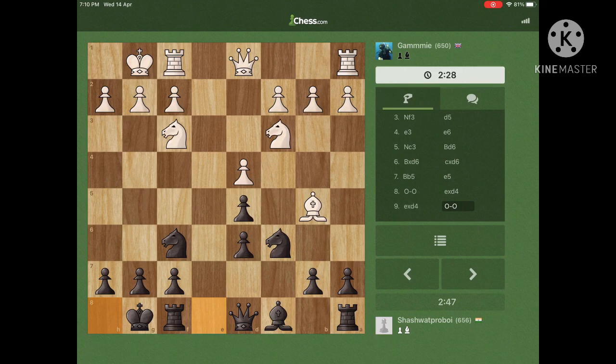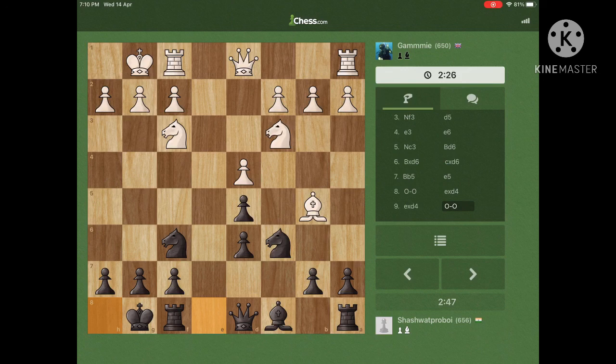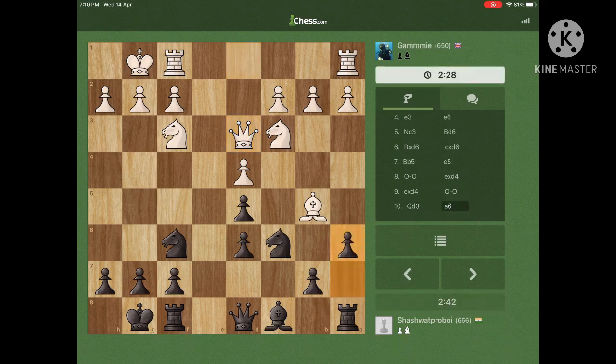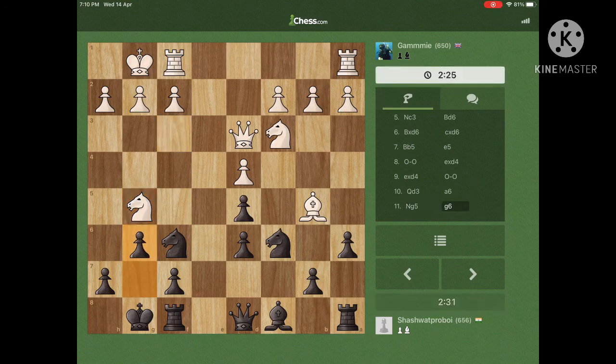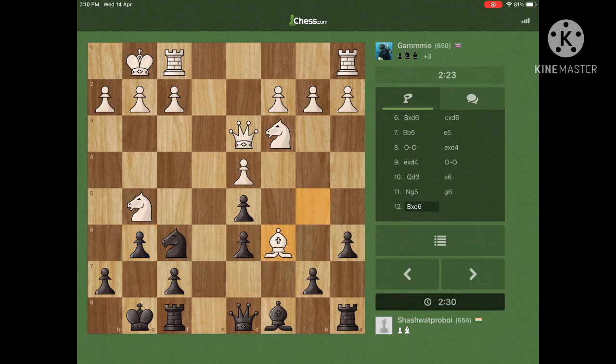I think he brings his queen forward — yeah, he brings the queen into the game. I attack the bishop, and he tries to checkmate me on that h7 weak pawn. Actually it wasn't going to be checkmate because I had the knight, but I just didn't want that because then the bishop can also come at any time, so he took with the knight.